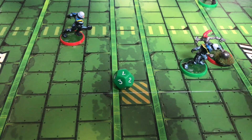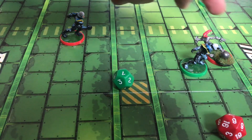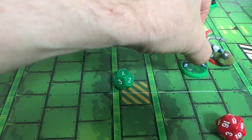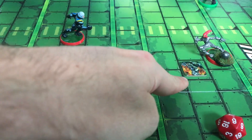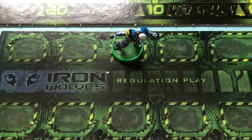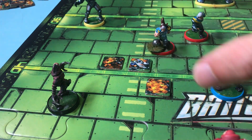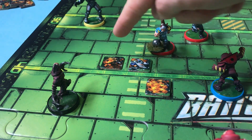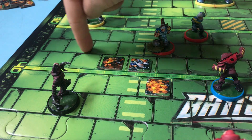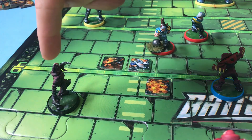Green rolls and red gets a 6 — she has the lowest number, so she manages to smash him out of the way. He is removed from the field, leaving behind a carnage token, and the injured player goes to his locker room for the remainder of this half. With all the tackling and carnage tokens building up, your movement starts to get reduced because you can't move through or over a carnage token any more than you can move through another player. The half squares at the sides of the board can be moved through, and you can use those to evade opponents.